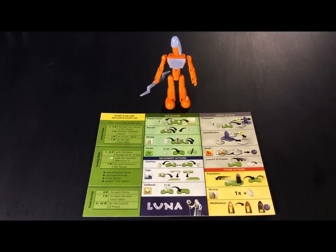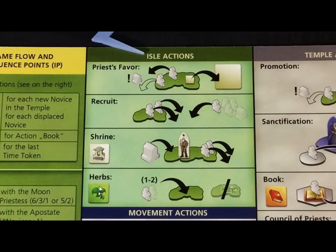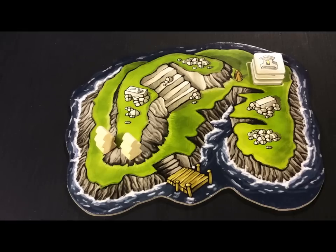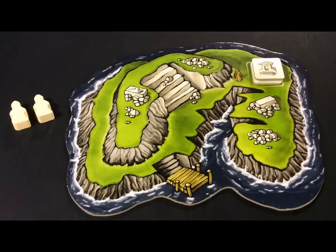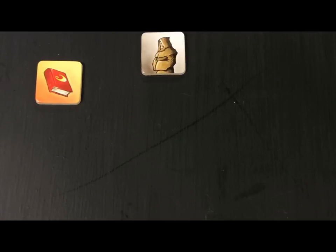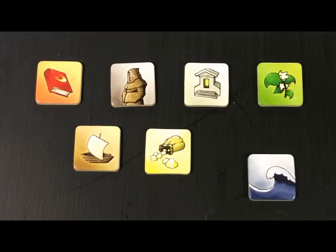Players can see on their overview sheets which actions they can take. You may take aisle actions. With the priest's favor action you can use two novices to get a favor token from an island. Show that you've used the novices by placing them on the side of that island. These novices are now inactive for the rest of this round. You are not allowed to take any favor token that you already have in your possession. Favor tokens can be Book of Wisdom, Novice, Shrine, Herb, Sailboat, Bribery, and Title favors.